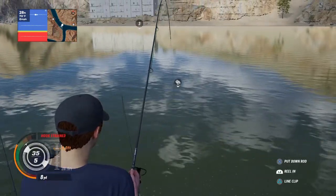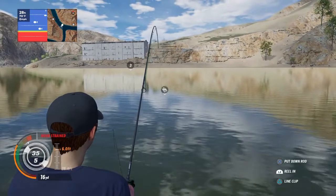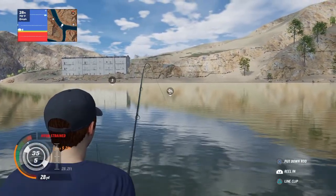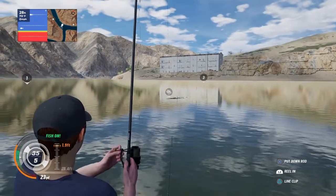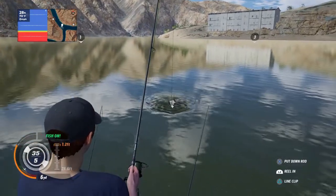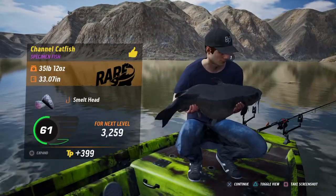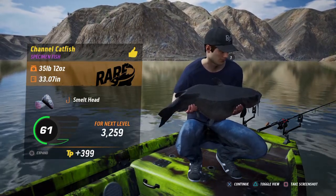You can adjust your tension on your drag by pushing the pad button up or down, and your reel speed by using the left and right button pads on the back of the PlayStation remote. I think this is going to be a little bit bigger fish. Yeah, he's a little bigger - another one of those black young cats, quite a bit bigger at 35. That's also on the smelt head and he's a rare, so we got a rare on that.